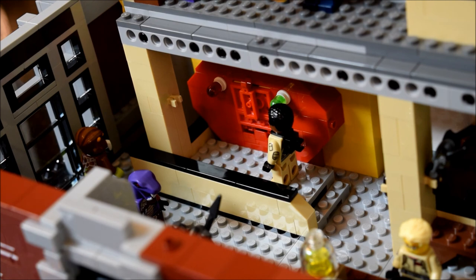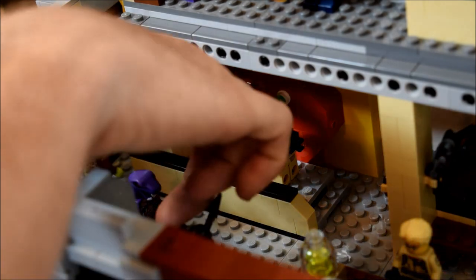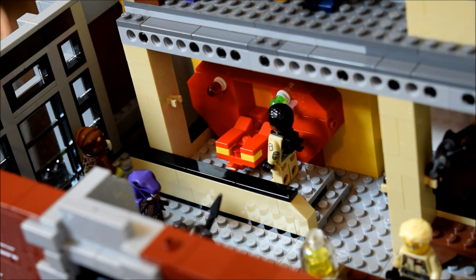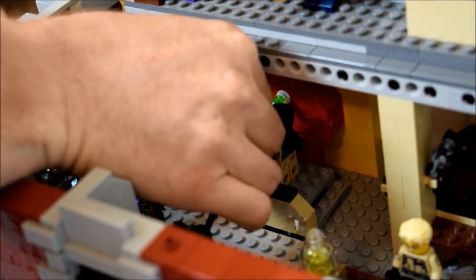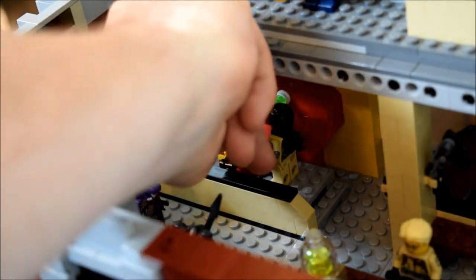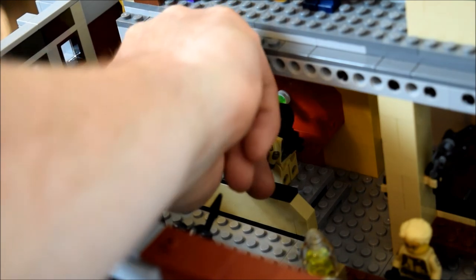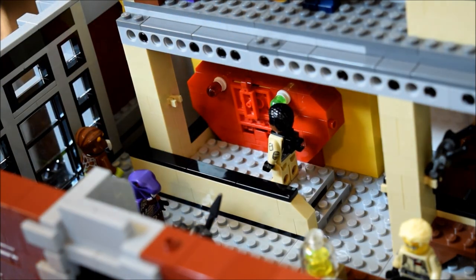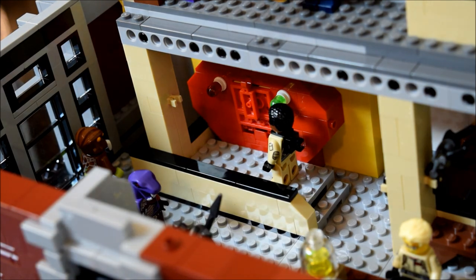I'm going to show you a little bit of how it works. Here's the containment unit as it would stay most of the time — you can see there's a little flap. You bring that down, there is a pin in the center where you can place a Ghost Trap. Lock it down and close it back up. And voila — the ghost is now locked in the containment unit.